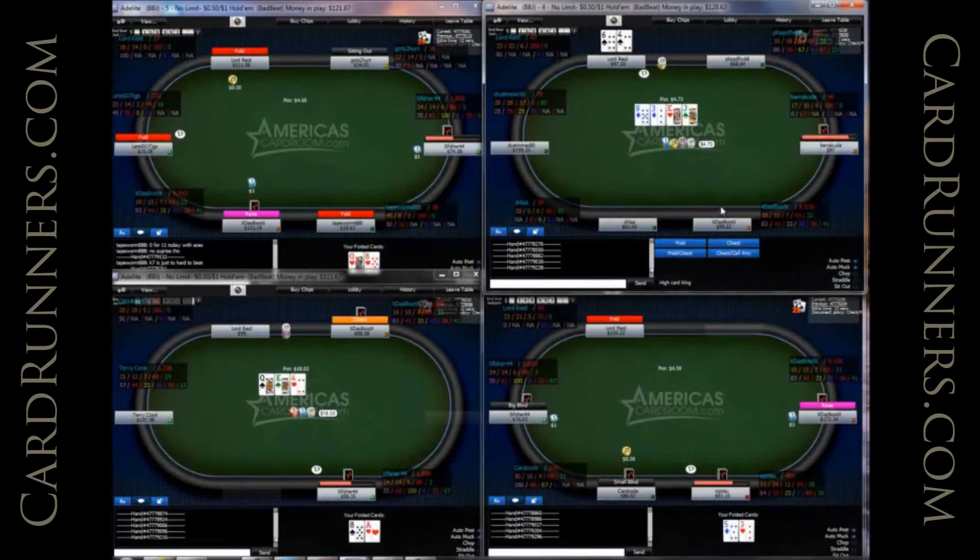Here we decide to check back again on this flop. I think you're checking back and giving up too much with these hands. If you're opening these hands, we're just never going to show them down. This is a good board — how many hands can possibly call us here, besides a nine or a king or diamonds?